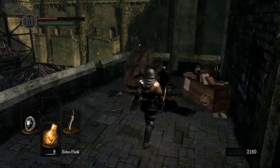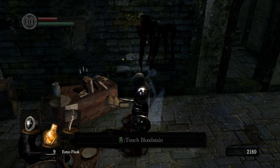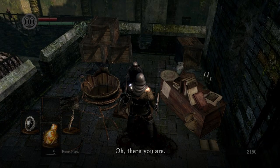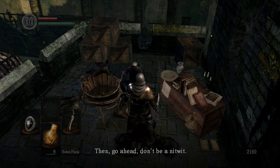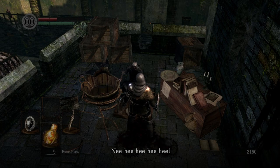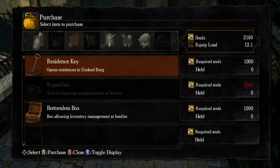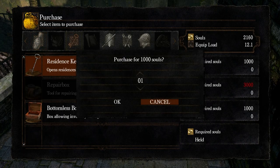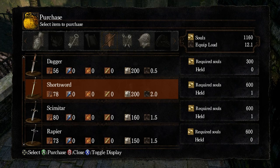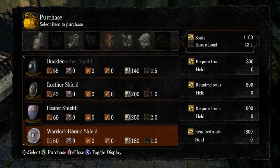The next thing we did was we came down here and somebody died here - looks like he tried to fight the merchant. Now this is our merchant, our very first one of the game. He is one of the creepiest guys you will ever meet in the game. What we did was we went ahead and got the residence key. And we picked up a scimitar.